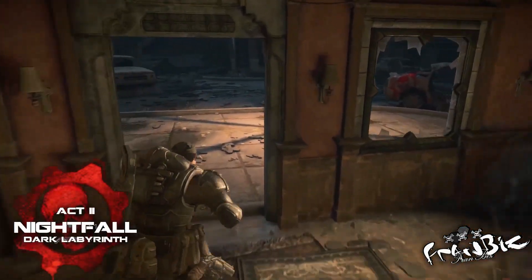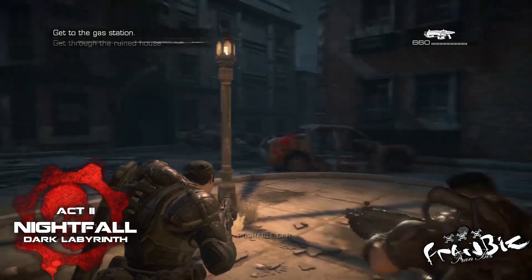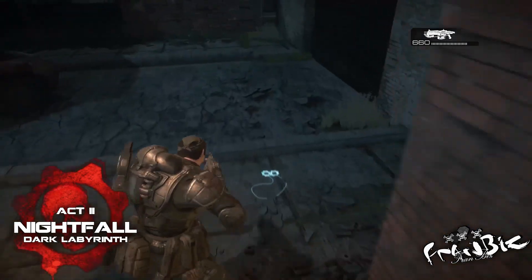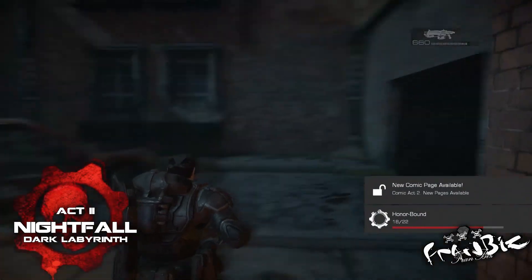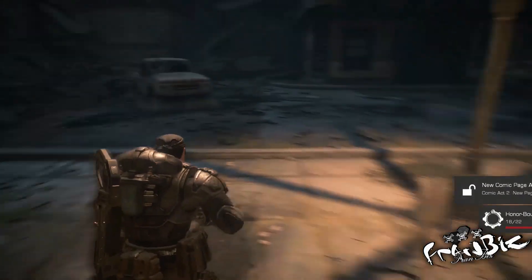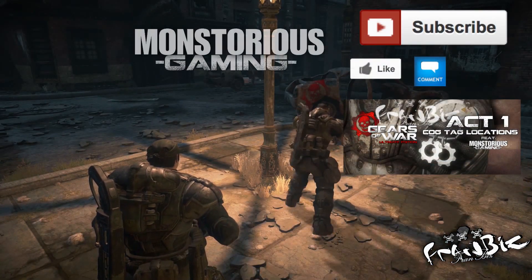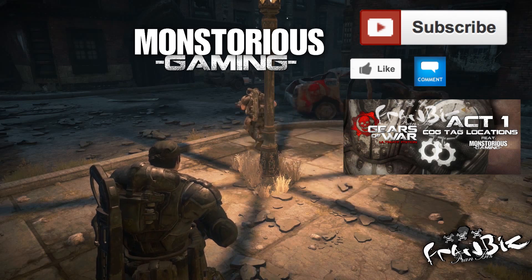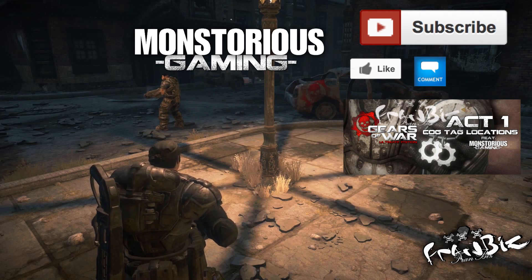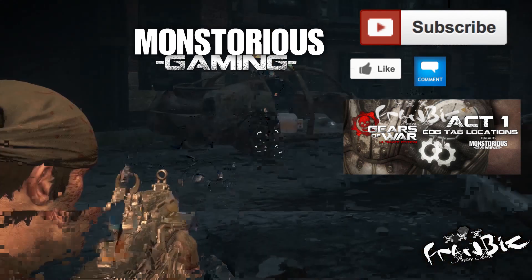After leaving the house filled with wrenches, you're going to see a car outside with the crimson omen painted on it. On the road on the right when first exiting the house, the tag can be seen there. Anyway, that's all we have for Act 2 — if you liked what you saw, hit the subscribe button, like, and comment. Make sure to check out the Act 1 tag locations and check out Money Mike's channel, Manstorius Gaming. We are out — peace!